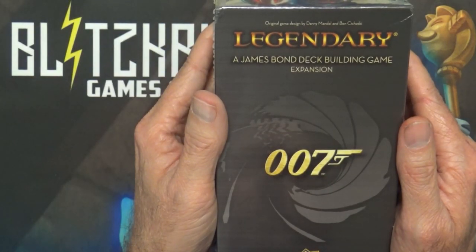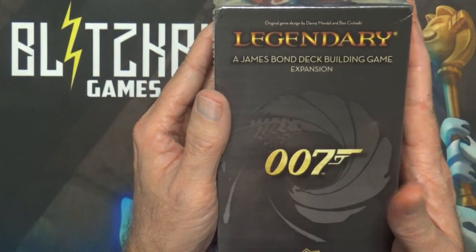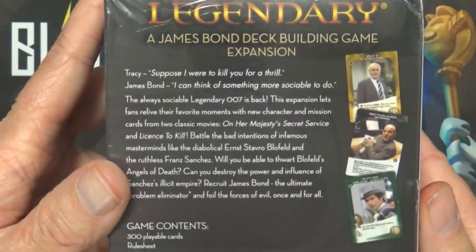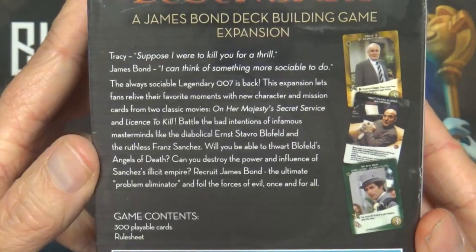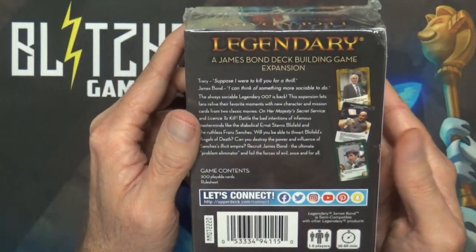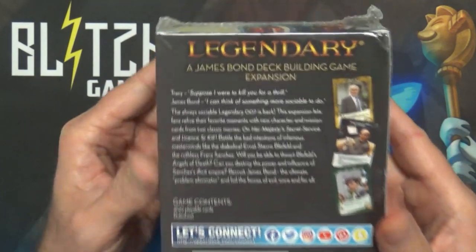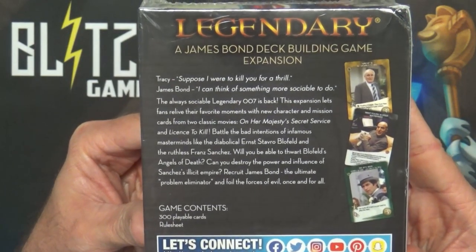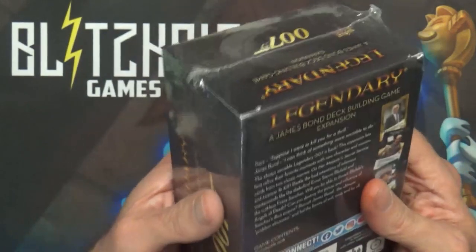We're doing this box opening for the Legendary James Bond Deck Building Game expansion. As you can see, it basically adds 300 cards to the Legendary game. I'm anxious to see this because I'm one of those people who mixes everything, so I'm curious to see if this addresses some of the clunkiness from mixing the James Bond stuff into the regular game. Let's take a look inside.